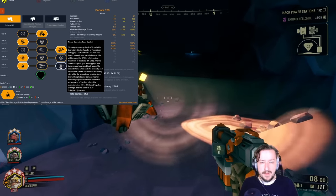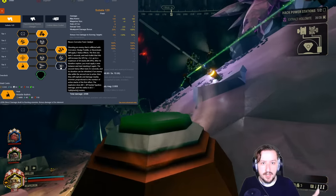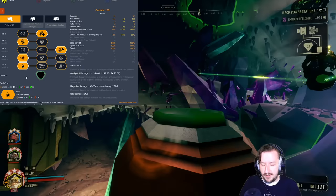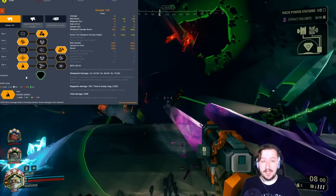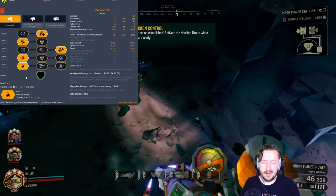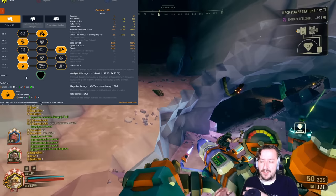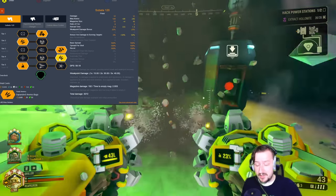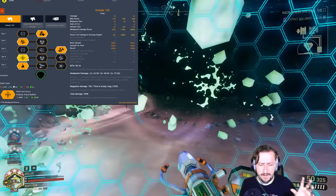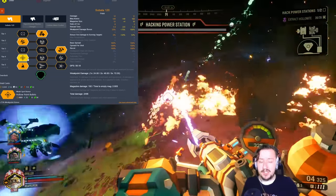The general Flamethrower build I run takes a lot of ammo, extra weak spot damage, and Volatile Bullets. Once I light something on fire, I shoot it in the weak spot to deal extra damage and extend the burn duration. This is mostly useful for big enemies like Praetorians and Oppressors. It doesn't work well against Dreadnoughts since you can't light them on fire. You could also just stack more ammo if you prefer and still pair it with the Flamethrower — Hollow Point rounds are also good for picking off distant targets.